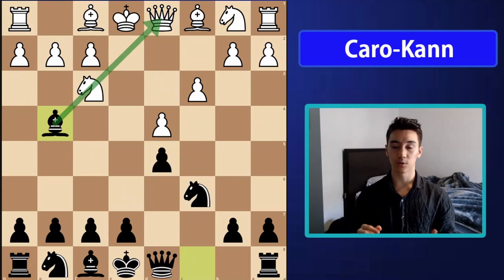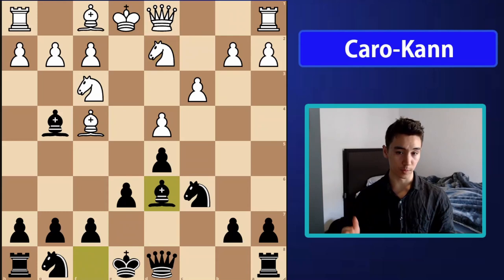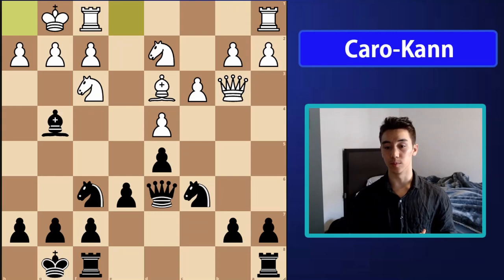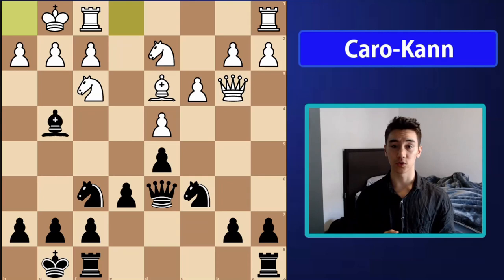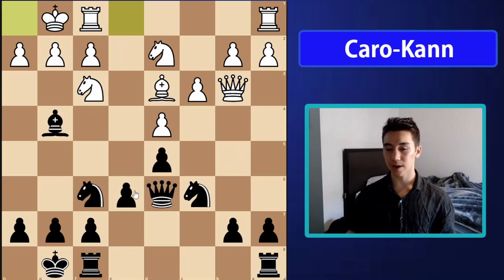I really want you to see the important ideas with bishop g4 and the typical plans white allows. After bishop f4, e6, and normal developing moves, we reach one of the most important moments — deciding our plan after basic development. This is called the Caro-Kann pawn structure: our pawns aim one way, their pawns the other. It often arises out of the queen's gambit exchange variation.